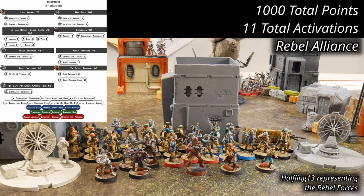My rebel force is again fielding a variety of heroes, with Leia Organa and Han Solo leading the units. Ever-loyal Chewbacca is at their side, and the Bad Batch is along for the mission, including Omega. The Rebels have two units of Fleet Troopers and two large platoons of Rebel Troopers, a single unit of Rebel Veterans, and a pair of 1.4 FD Laser Cannon teams set up with prepared positions for the assault. The Rebels have 1,000 points and 11 activations.